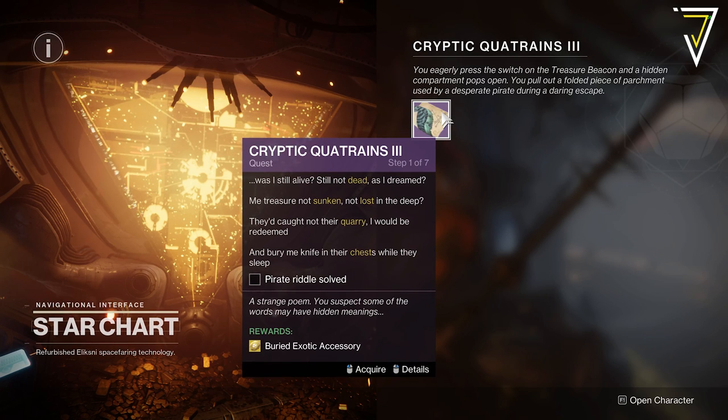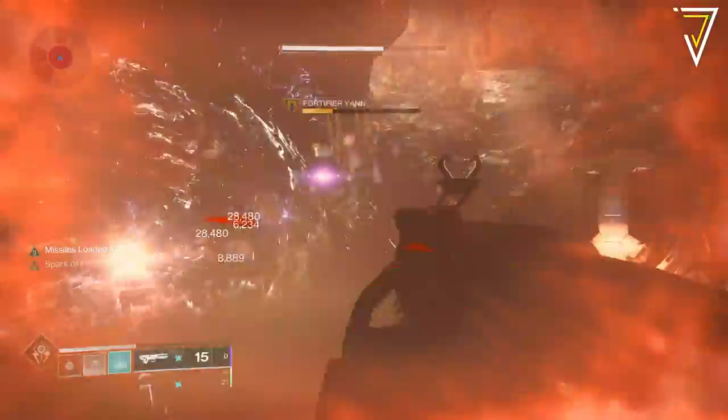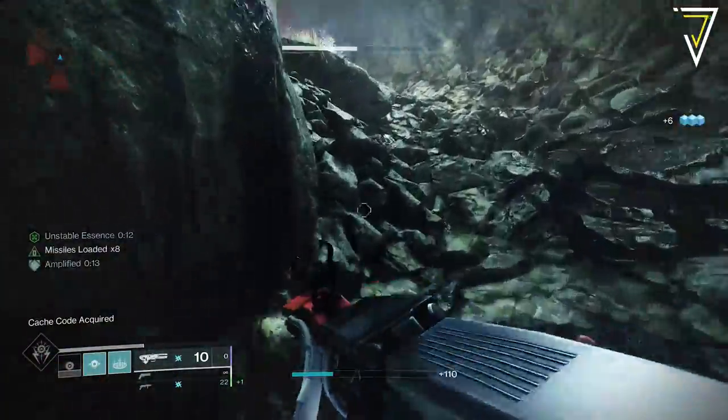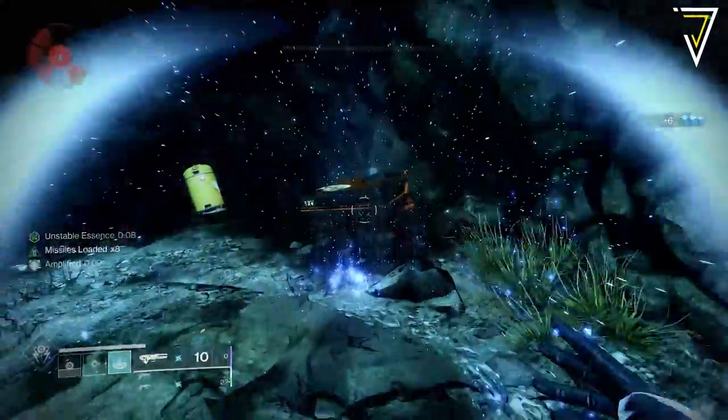Once you reach level 16 you'll be able to pick up the Cryptic Quatrains 3, which has a seven-part quest. For the very first step, head over to the European Dead Zone, to the Sunken Isles, and run the Quarry lost sector. As before, run through the lost sector, open the chest at the end — you don't even need to kill all the combatants, just run to the final boss, take them out, and pick up that cache.